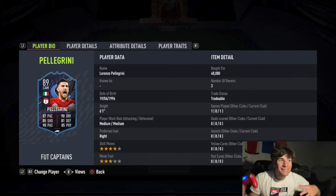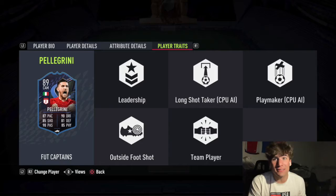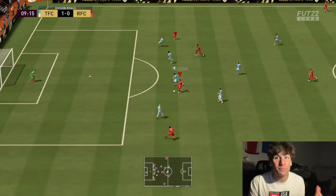What's up boys, today we're going to be looking at the 89-rated Foot Captains Lorenzo Pellegrini. Honestly, this is an underrated card in this promo. Being Italian from Serie A means you get an endless amount of links with icon strong links, Di Natale strong links, and just other Italian players from Serie A.